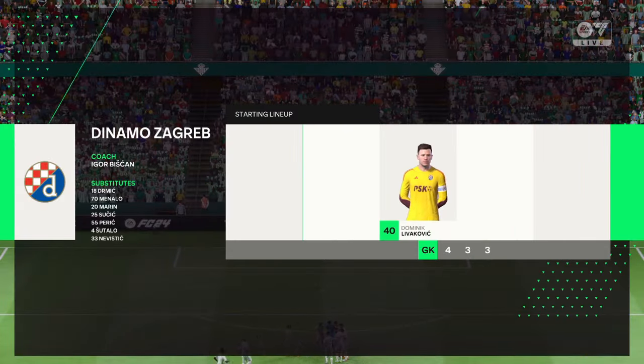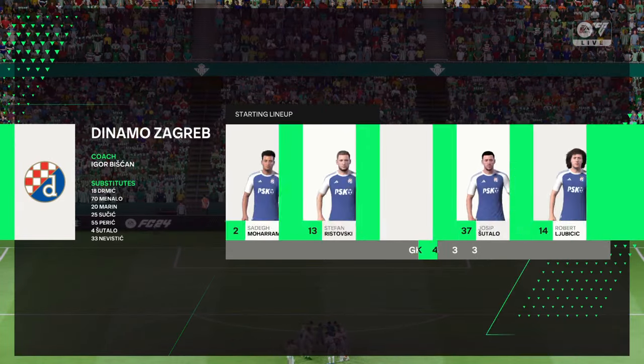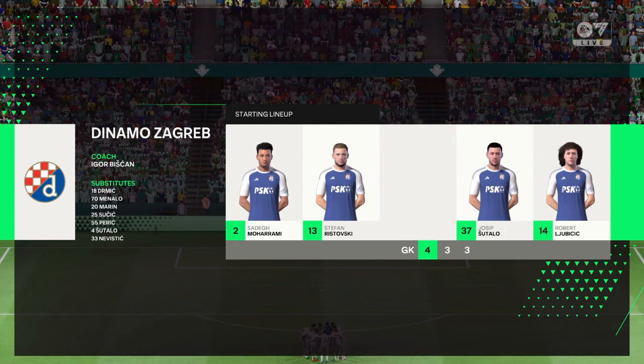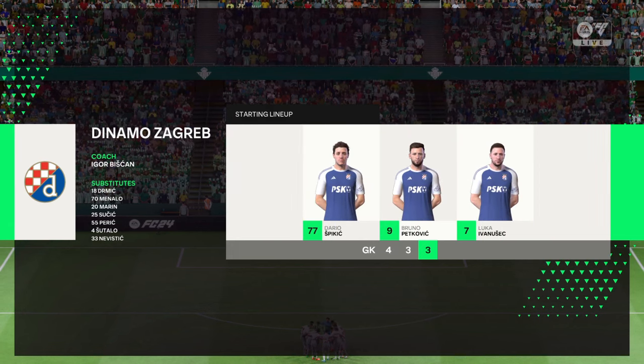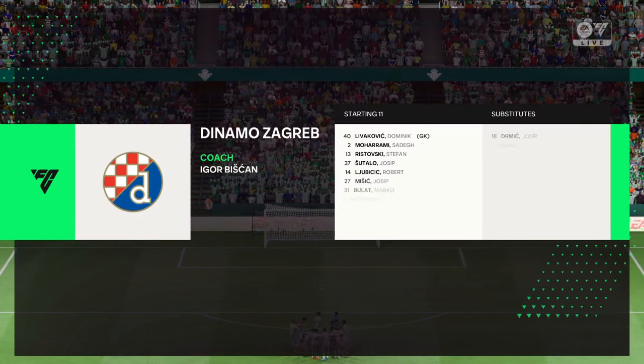And introducing the visitors' line-up today. Well, it's a 4-3-3 with two out-and-out wingers, but they do vary their movement. They give width, but they also make diagonal runs in-field when the ball's on the opposite flank. Their performances will be key today.